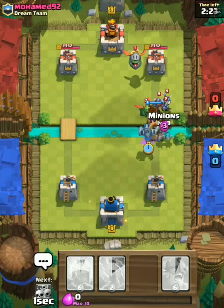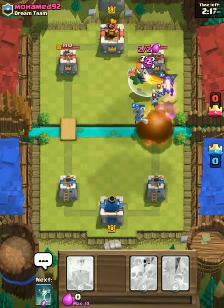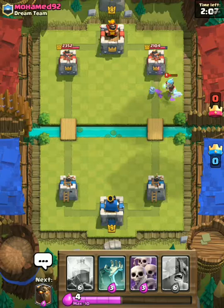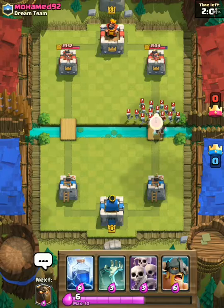So I'm just going to be doing the lava hound, mega minion, and minions. Oh, he's got inferno dragon so that might be a bit bad. Wait, I've got zap so I could try to stop it. Come on, let that mega minion get one hit off, that's really all that matters. He got some good defense off there — if he keeps doing that I'm probably just going to lose.